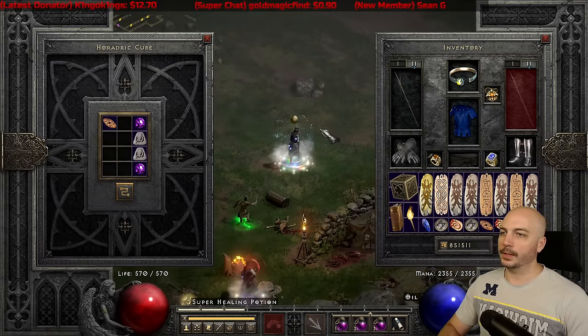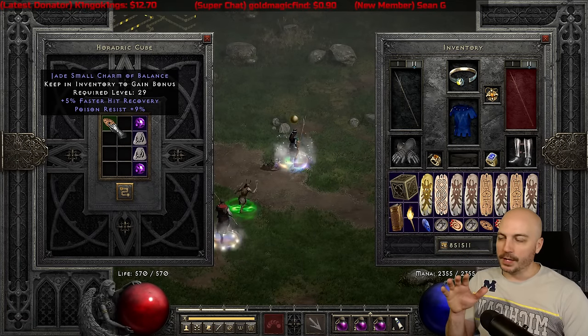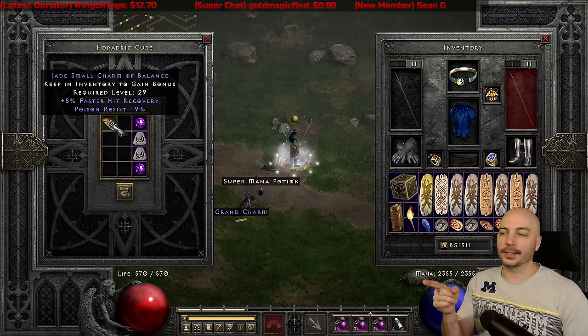Wow, not bad. Hit recovery — it goes up to 11 on the resistance, and hit recovery 9 with the Poison Res. It's not a bad little charm. I'm definitely hanging on to that sucker.